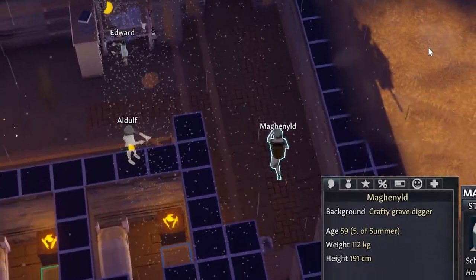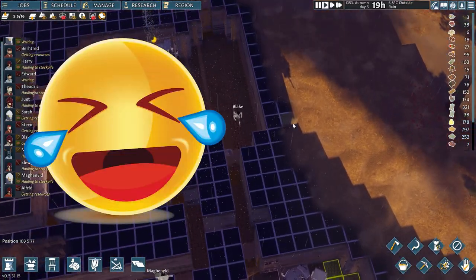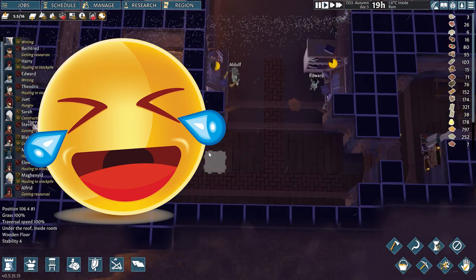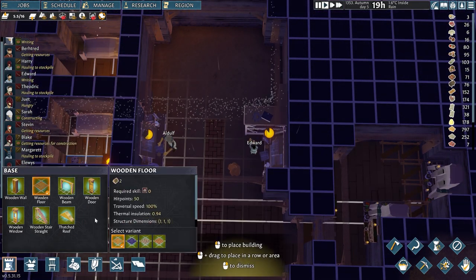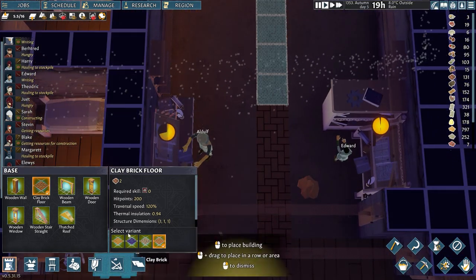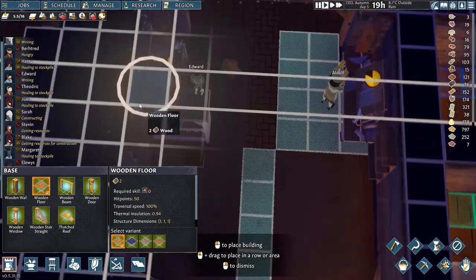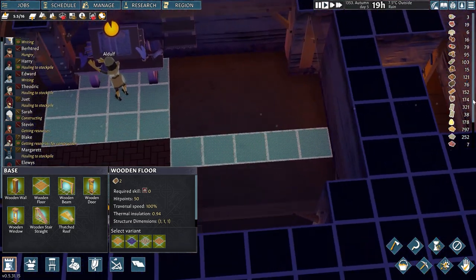Edward, will you? Was that a moonwalk?! I need to add some more flooring over here up to here, and then some wooden flooring right beneath the feet of these villagers who work here, and then add the extra bookshelves around here.